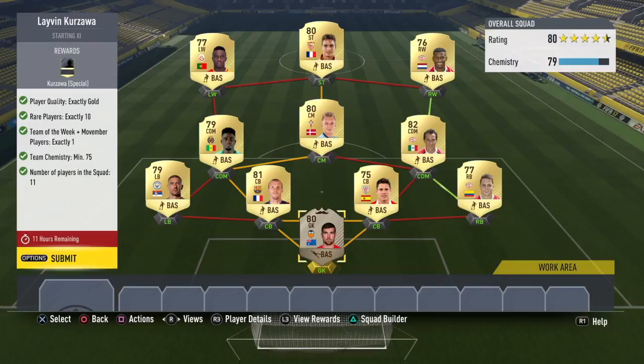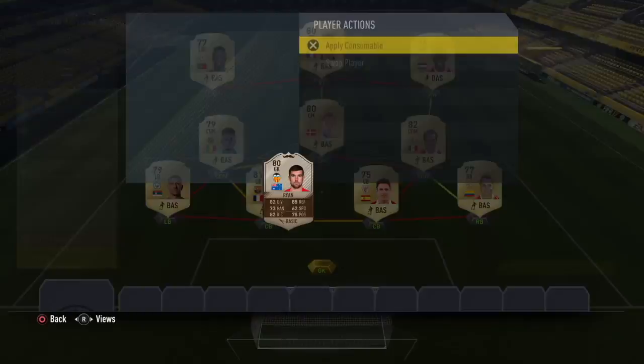Here we go guys. You can see the team right here. In goal we have my man Ryan — I got him first owner, I got him in a pack, but he's going for around 20k.